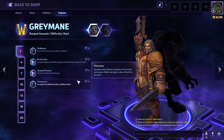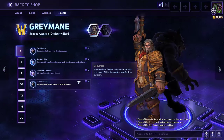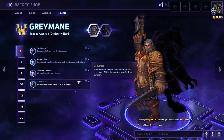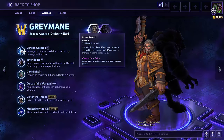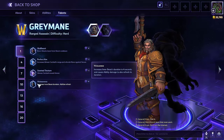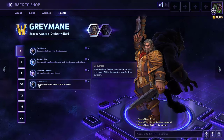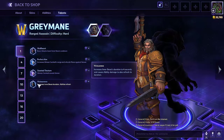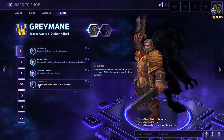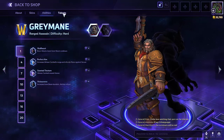Viciousness increases Inner Beast duration and allows ability damage to refresh it. So your Inner Beast duration goes up to four seconds and ability damage — like the cocktail or whatever — can keep it going. If you prefer worgen form, you might like Viciousness better because your Razor Swipe can help you keep Inner Beast active. But when it expires, you will always face the maximum cooldown, which is 16 seconds.